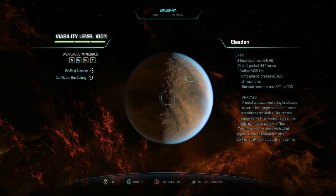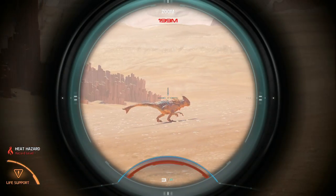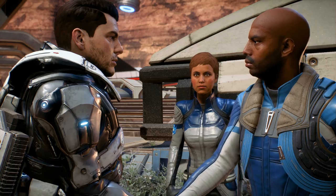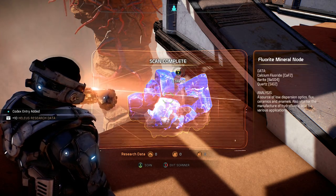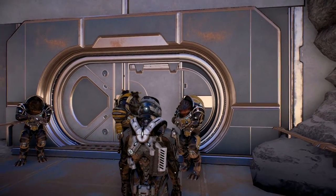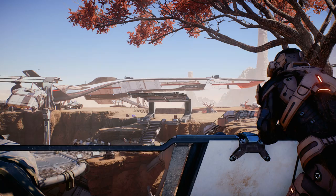Before a planet can support an outpost, you'll first need to get its viability to at least 40% by pacifying threats, allying yourself to locals, solving environmental problems, and accomplishing specific tasks related to that planet's story. For example, in the case of Eloden, your relationship with the Krogan will determine whether you can build here or not.